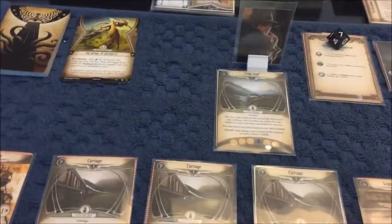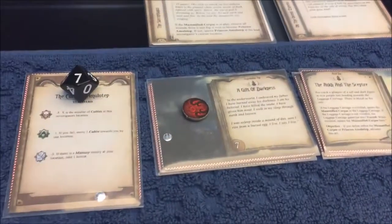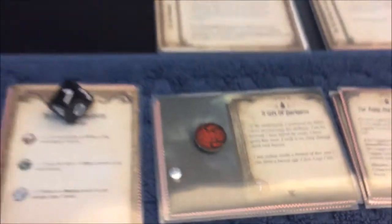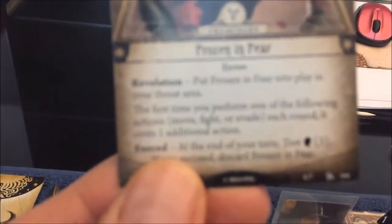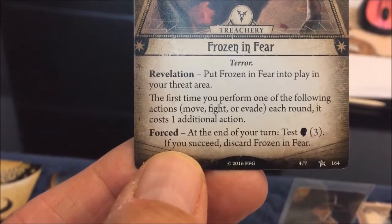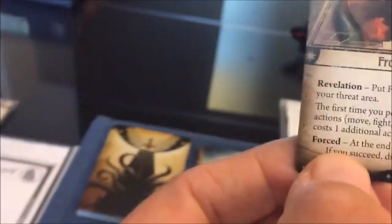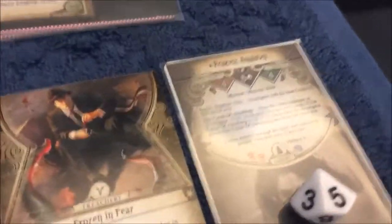First order of events: put one doom onto the agenda — we need seven, or rather we don't want seven, but that's what happens. Next step: draw an encounter card — Frozen in Fear. This card always comes up when I don't want it. So put Frozen in Fear into play in your threat area. The first time you perform move, fight, or evade each round, it costs one additional action. Princess Amulotep is also on the roof with us in our threat area.